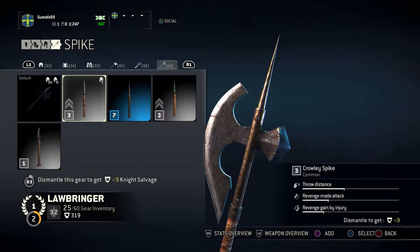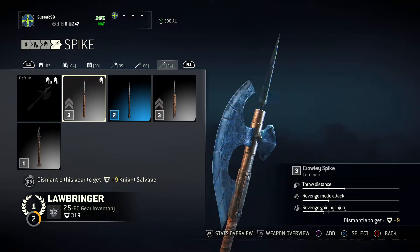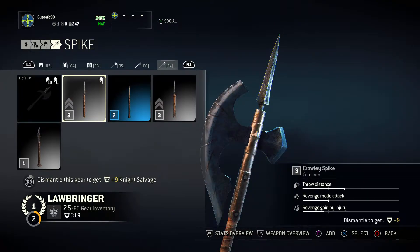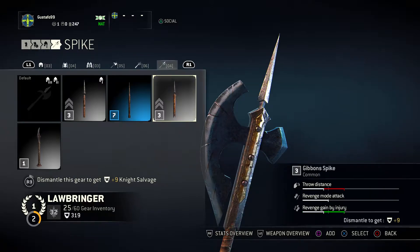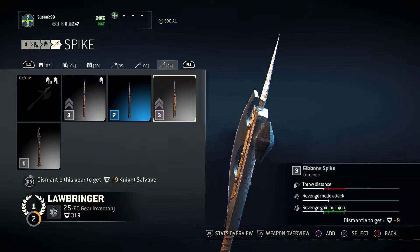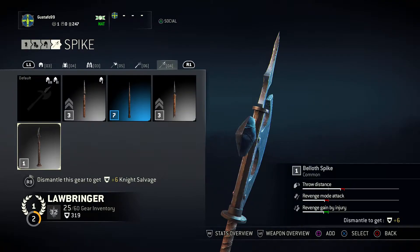Then we have axe pikes. We have a Crowley one - the one I use - gives good throw distance. Fraser gives revenge gained by injury, which is good, but it decreases my revenge mode attack and throw distance, and the throw is so good with this guy, I don't want that. This one is probably one of my favorite spikes. And finally, the Balof.